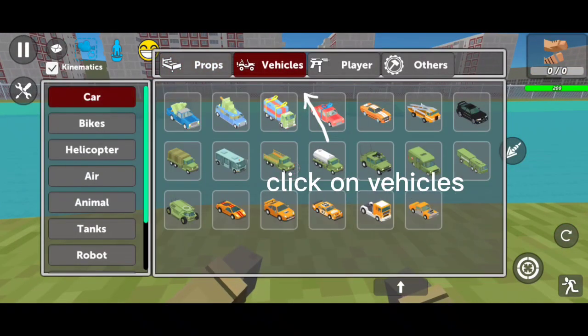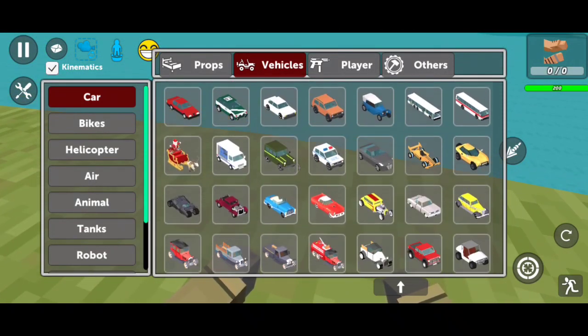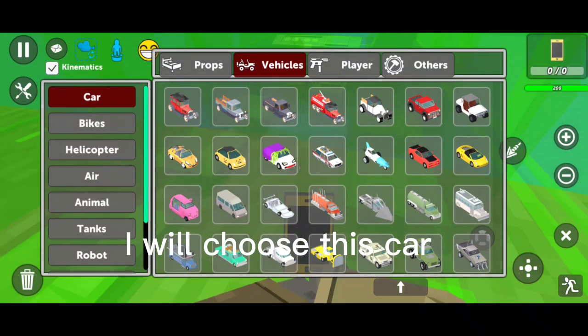Click on vehicles and choose any car you want. I will choose this car.